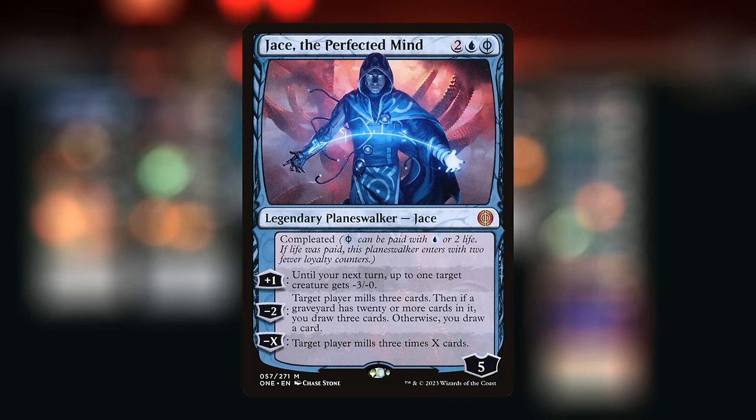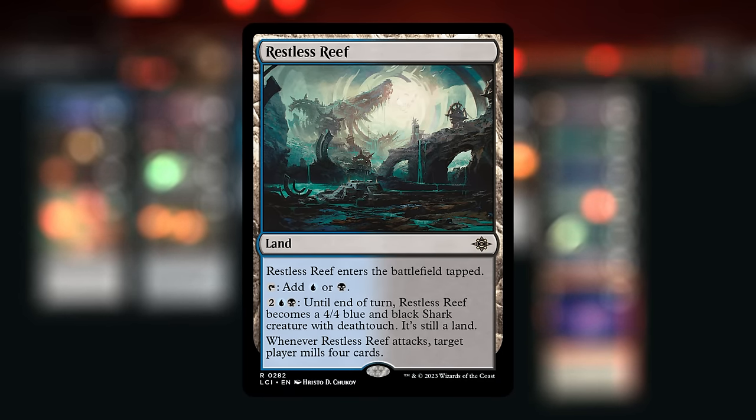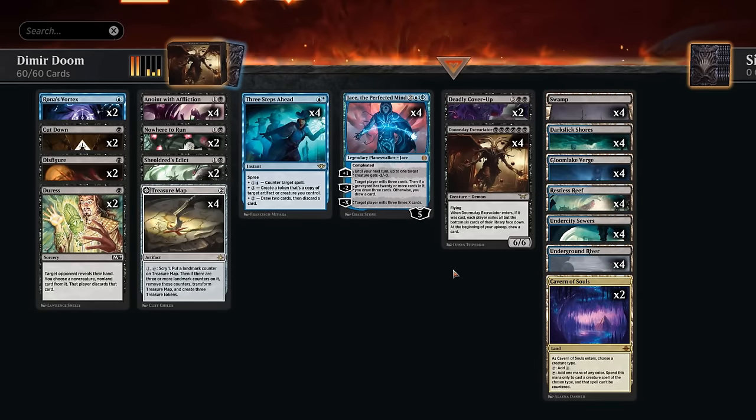To get those last six cards out of the opponent's library, we can use Jace the Perfected Mind — the minus X ability can get it done for us; just minus two is enough. Or we can attack with our Restless Reef, which has been hiding in our mana base. When this attacks, we get to mill the opponent for four, so then usually they'll only have one additional draw step before they lose from an empty library. That's our game plan in a nutshell, and we need lots of interaction to survive all the aggro decks in the format.